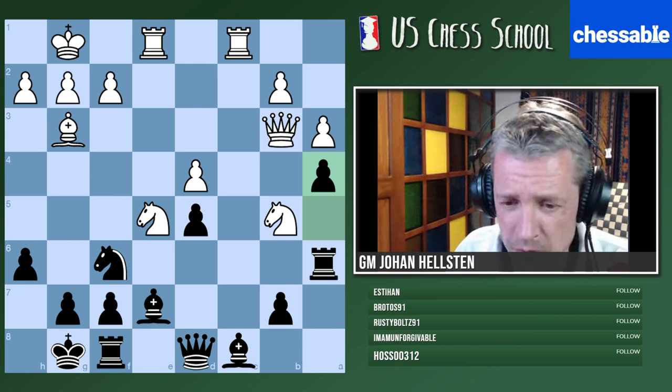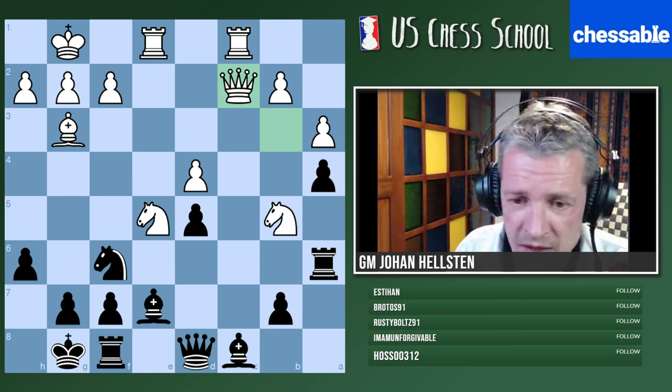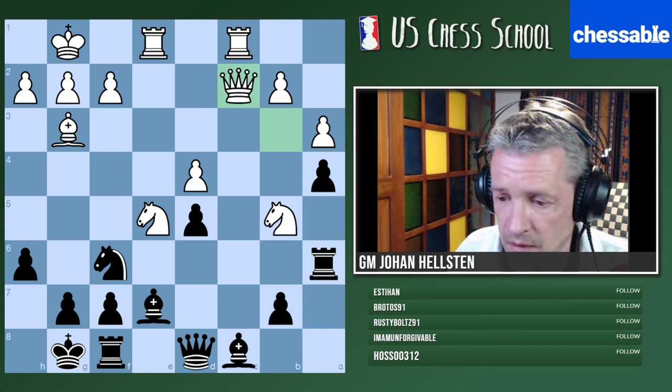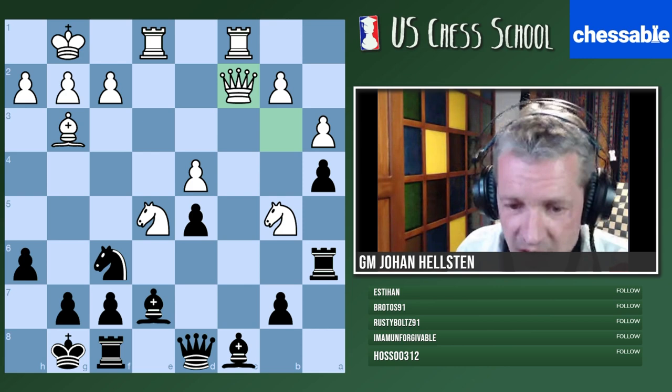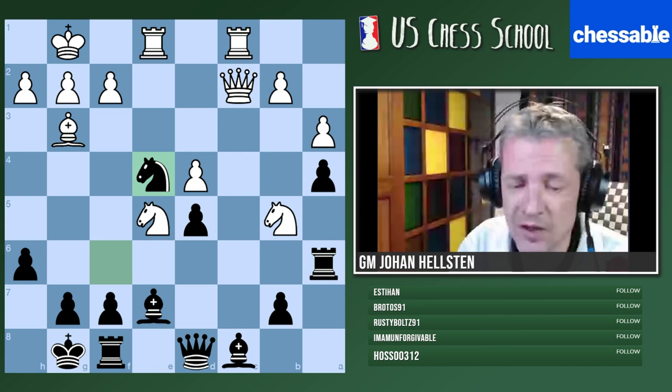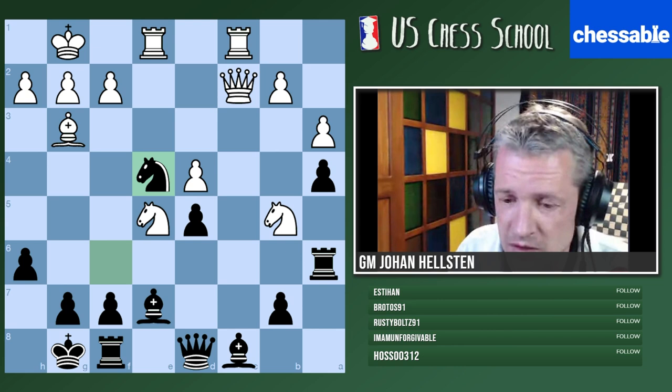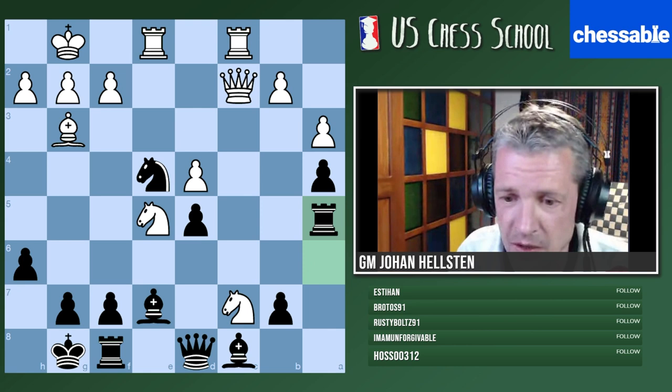White played knight b5, and black hurried to play a4 to push away the white queen. After queen c2, the knight has left the center — so what does that suggest? Knight e4 — exactly! We can bring in the knight. This is a typical situation in many openings: once one knight leaves the center, another can enter. Knight e4 is very good because we can also consider taking that bishop at some moment.